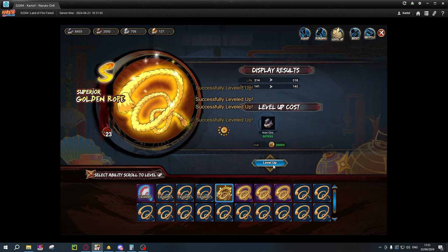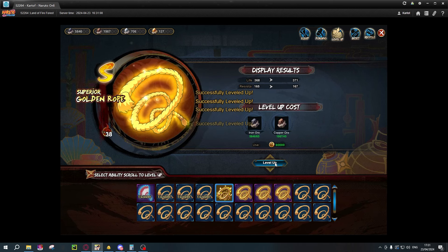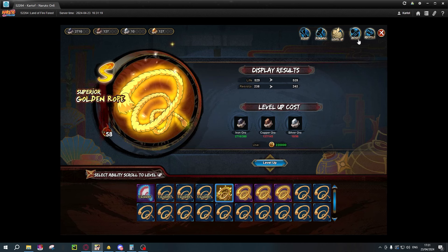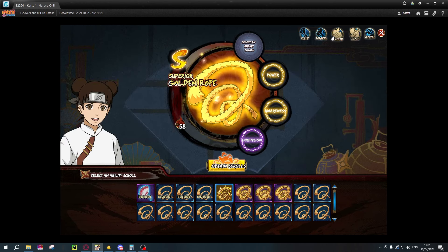Maybe we're going to just write it down so you guys have an idea of what a full run looks like. This is the first time we have an S-Rope, but this does use a good amount of coins and a lot of ore, as you can see. So we're only level 58 — I do not know if we have enough, but we should be fine.